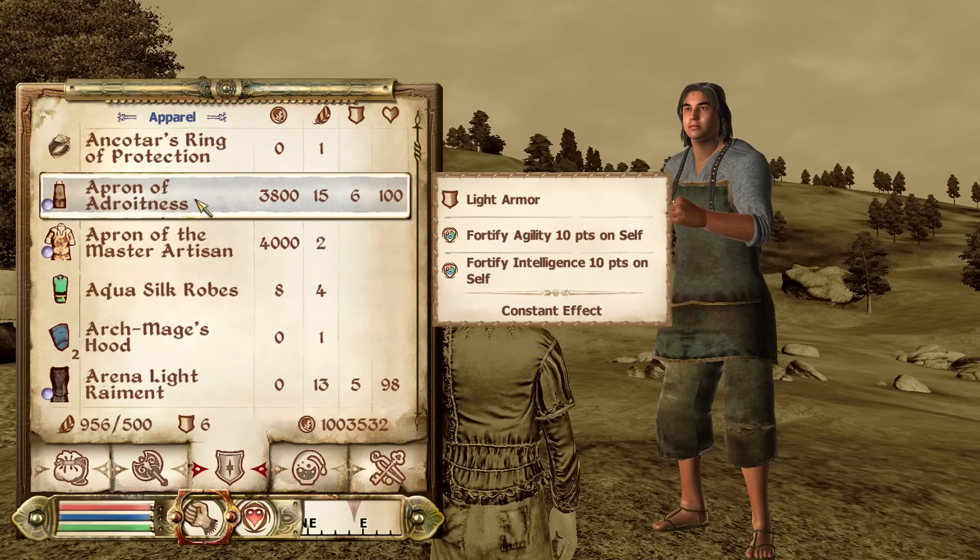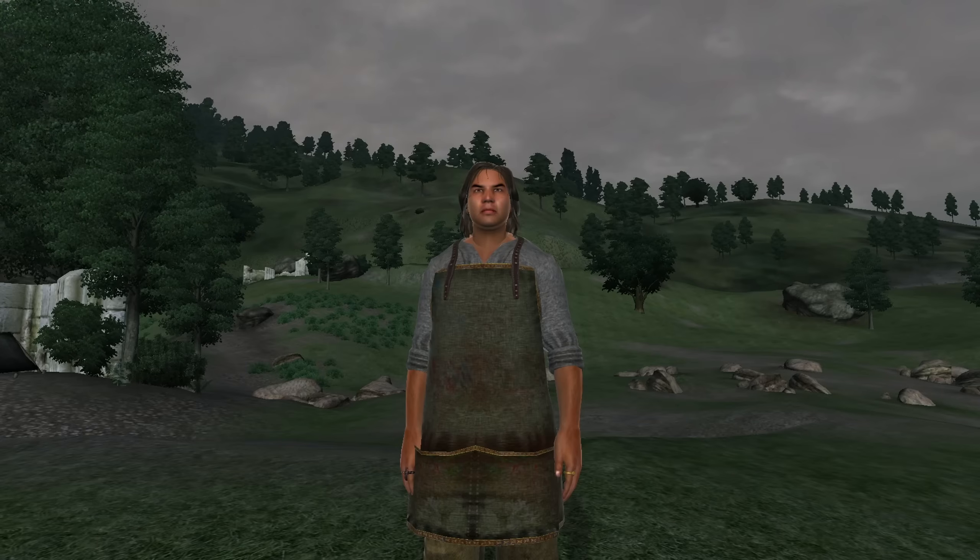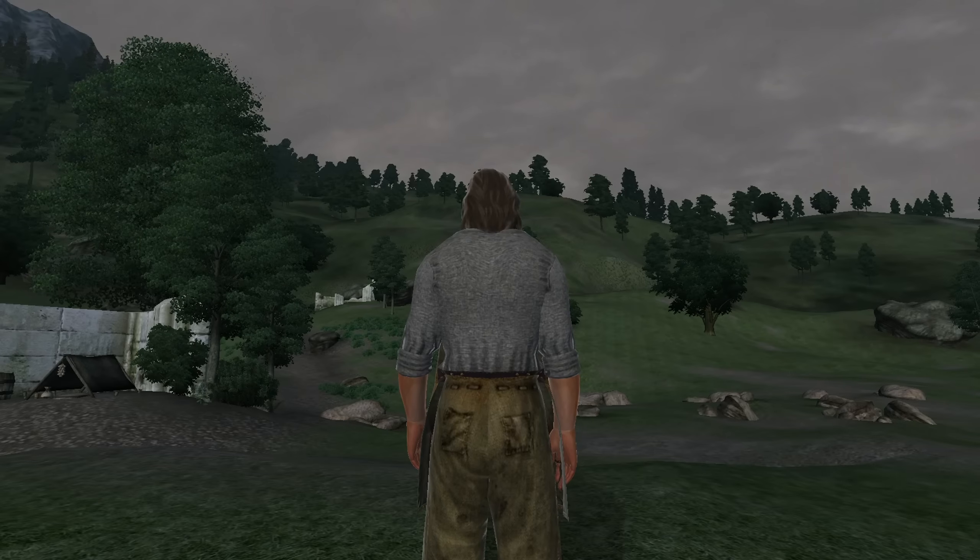Then we have the Apron of Adroitness. The Apron of Adroitness can be acquired as a reward for completing the quest A Brush with Death. It is considered light armor and has the enchantments of Fortify Agility and Intelligence for 10 points each. It has an armor rating of 12.5 and a value of 3,800 gold.